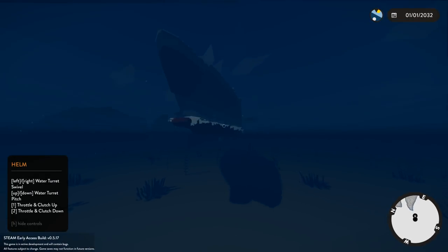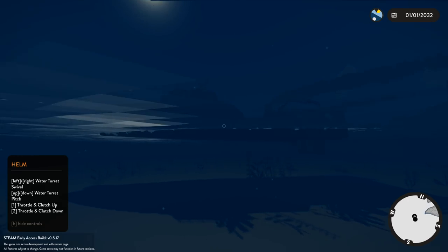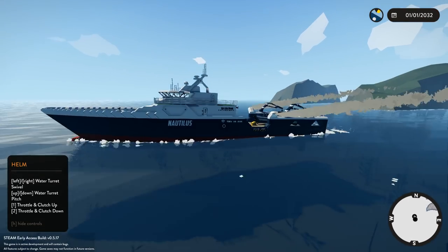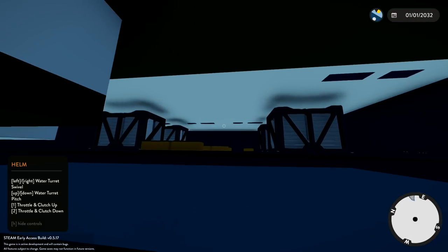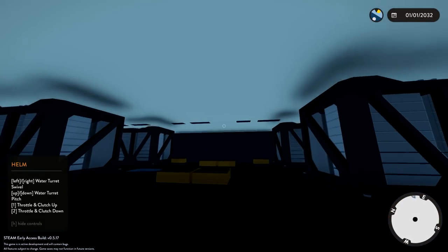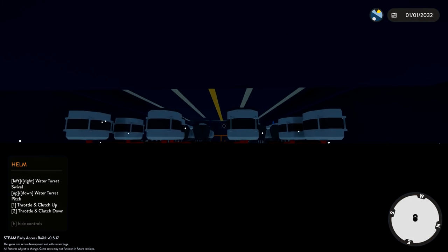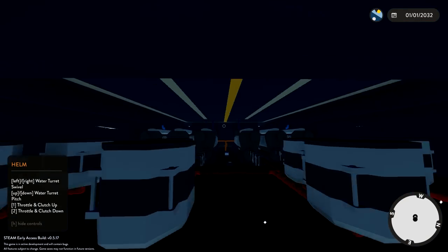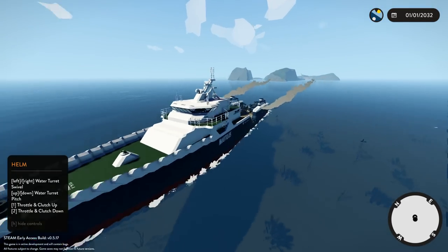It does sail quite quickly. There is like hardly any of the boat underneath the water — that is crazy, that is insane! I guess it's wide enough to be able to do that. It's also got just a fuel tank right there, and how many engines? Six engines — hot diggity dog! Wow, that is insane right there.